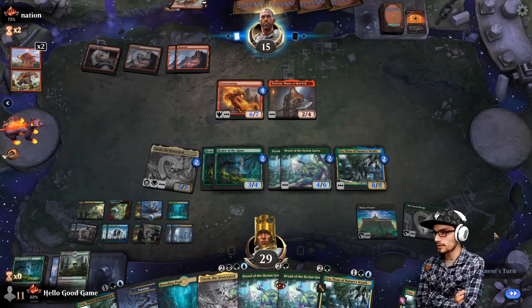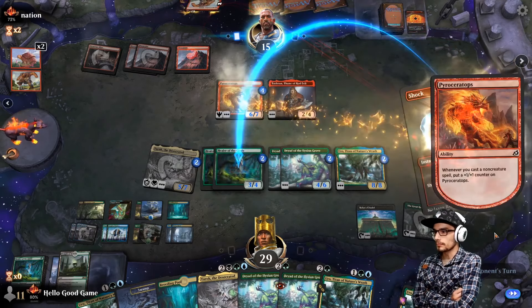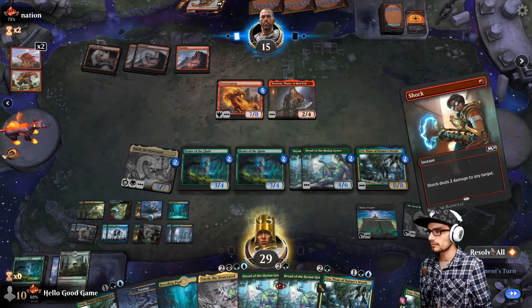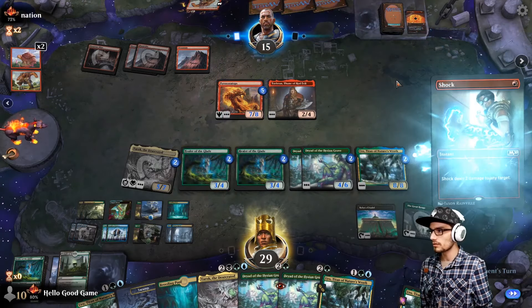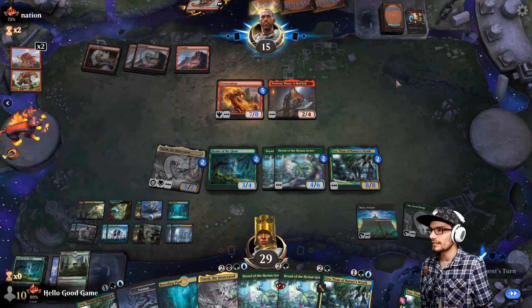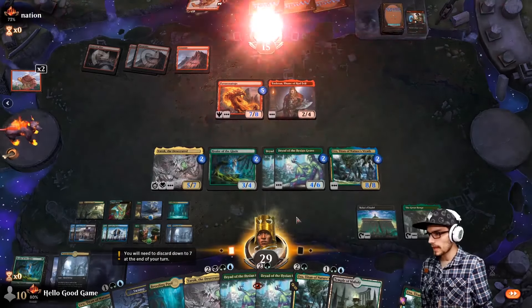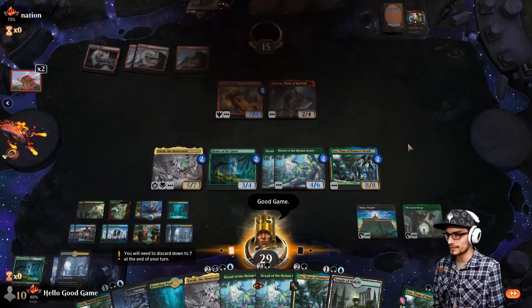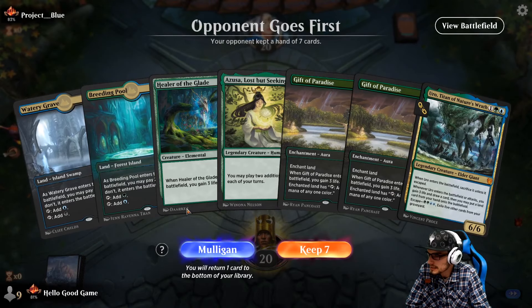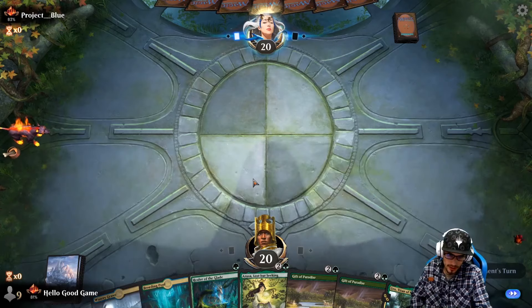I'm pretty sure we could attack, get him below ten, and then sacrifice our Citadel next turn. Not worried about it. It's that Uro that's the problem. Taking out two of our attackers there — nice. Unfortunately he uses most of his mana, so that's that. Good game. We're risking it for the biscuit — let's keep it. We're going to do just that.